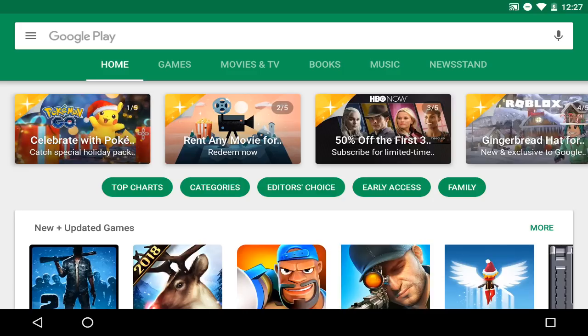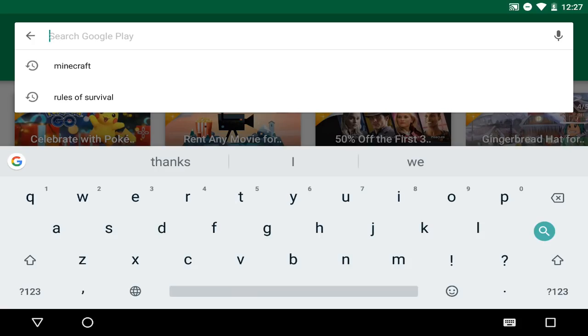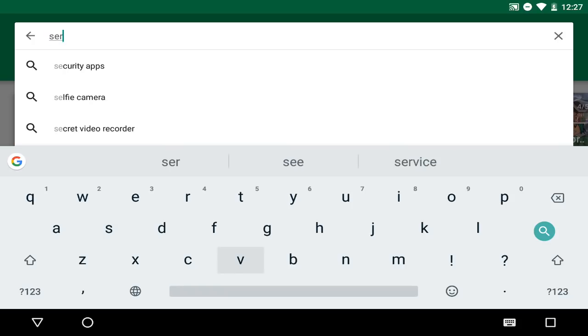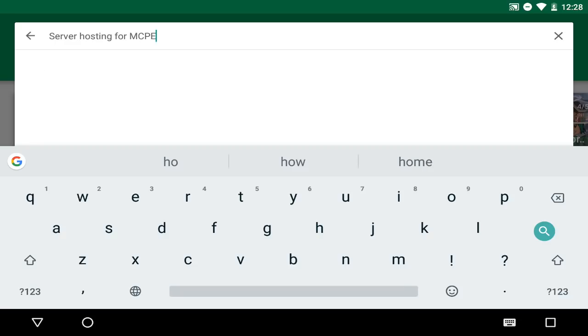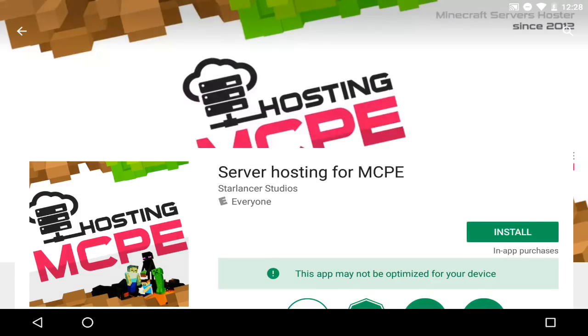What you'd like to do is go to your Google Play Store — I'm on it right now. Click on the search button and type in 'server hosting.' Once you type in server hosting, you'll see the first thing that pops up which shows 'Server Hosting for MCPE.' Click on that. We are not going to be using Pocket Mine or Genesis — none of that. Just search it and there you go: Server Hosting for Minecraft Pocket Edition.